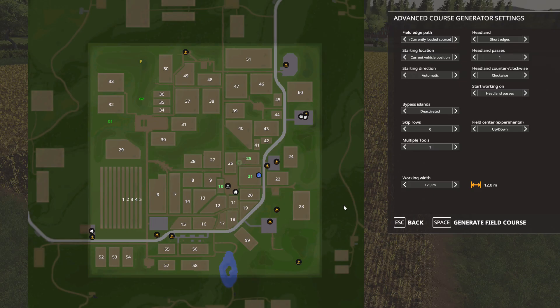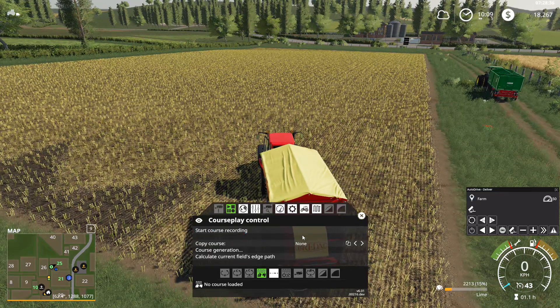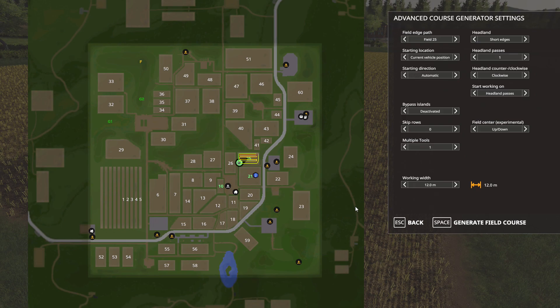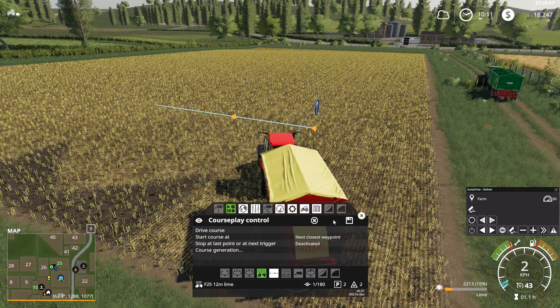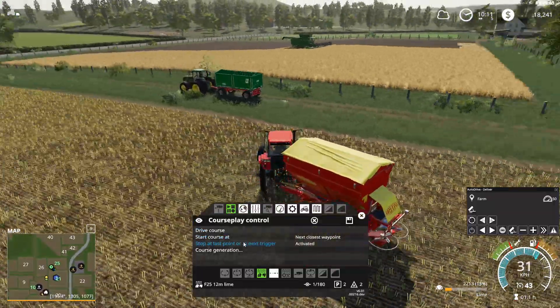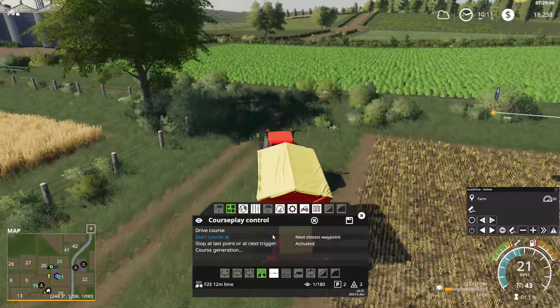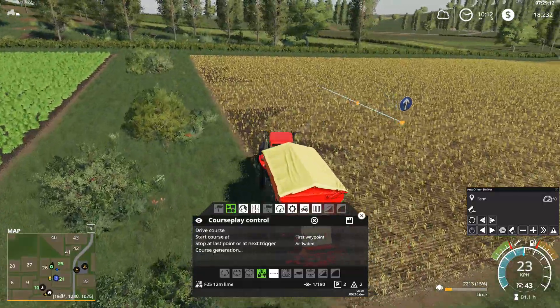Couldn't generate the course — I know why. Let's go here, Field 25. That'll probably help. And we can call this one F25 12 Meter Lime. We'll see how that works out there. Start at first waypoint right there. So I should have it so it returns to its first waypoint.